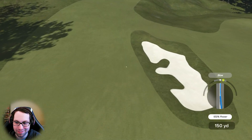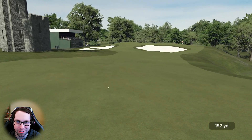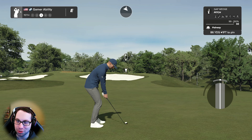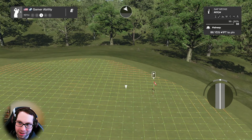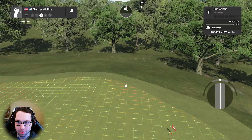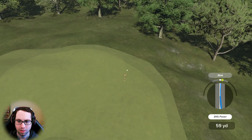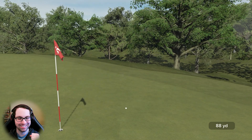Just three-wooded it out of that heavy rough. Has anyone ever even thought about hitting a three wood out of heavy rough? I feel like I'd be too afraid — I might break my club. I'm going to go normal — lob wedge partial, stick it. Heading in the right direction, got the perfect power on that partial. What a shot — that'll do for birdie.